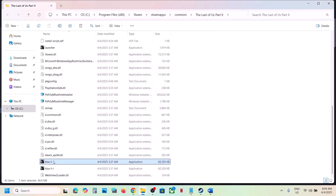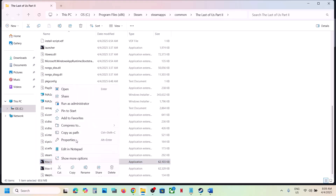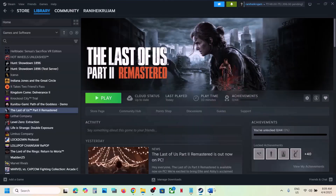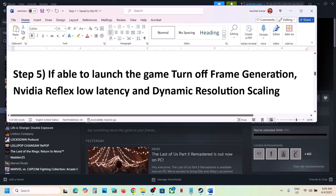If that does not work, go to Properties and put a check on Disable Full Screen Optimizations. Click Apply, OK, and launch the game. If that does not work, do the same for the other exe files. Once you've tried all these compatibility options and it's still not working, uncheck all those boxes, click Apply and OK, and follow the next step.